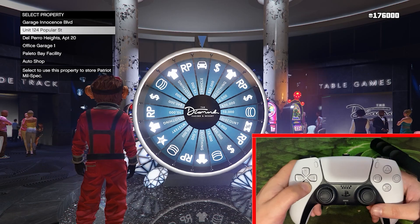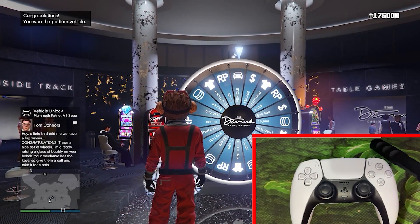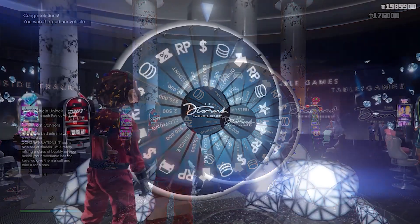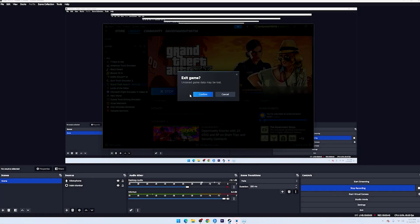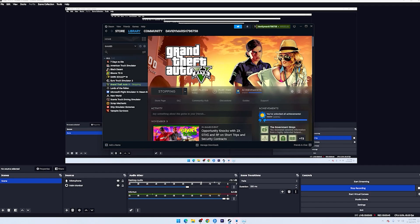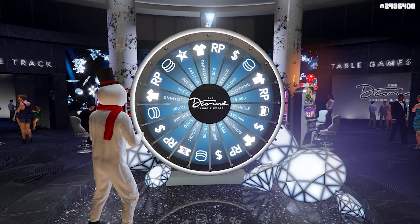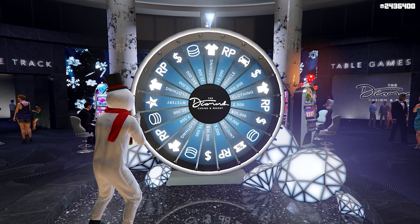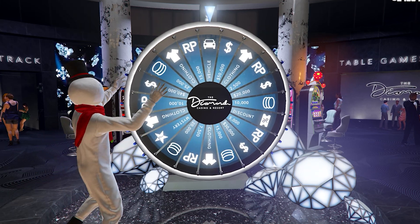If for some reason you don't manage to get this on your first attempt, that's totally fine. What you want to do is force close the game before the wheel actually stops spinning. For PC players, just close out the game using the Steam launcher, and for console players just close the application before the wheel stops spinning. Doing this should let you spin the wheel again when you load back into the game.